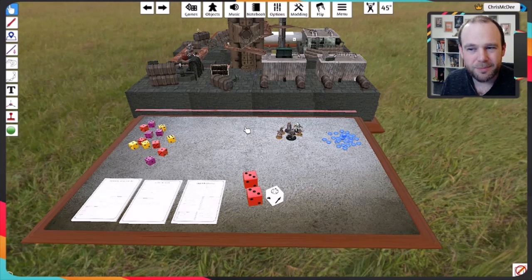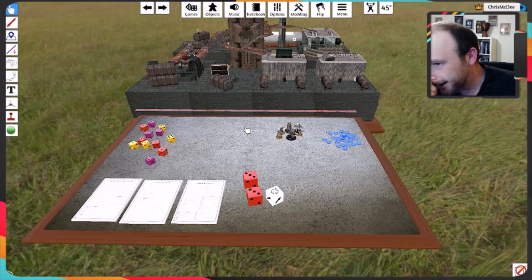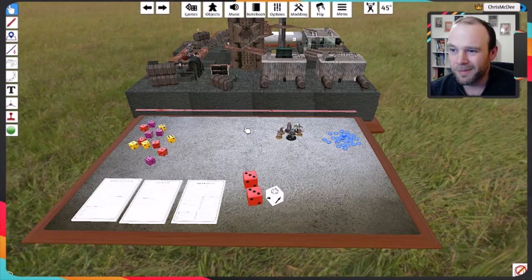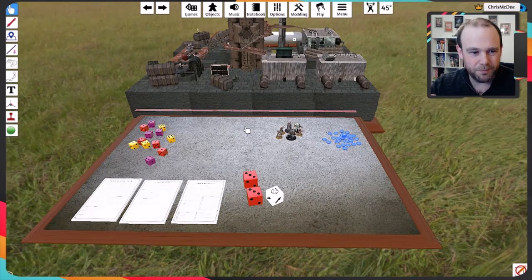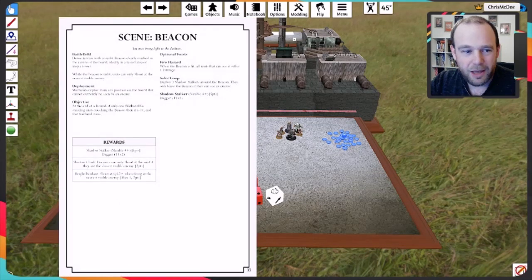The problem was I made them a little too involved. My theory was if the system is really simple, you can make the scenarios kind of bonkers — but having two bonkers halves that you try and fit together gets fiddly and you're looking back and forth between pages. So the way it works now is the scene half is much more stripped back.